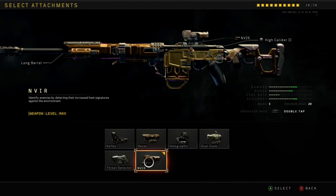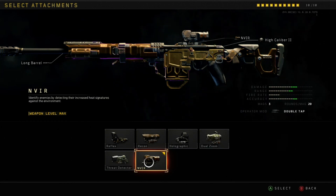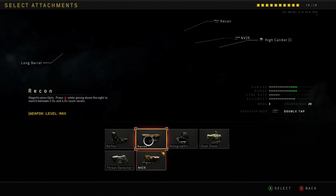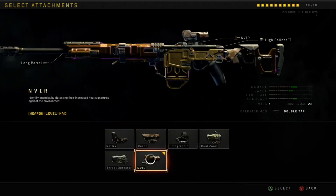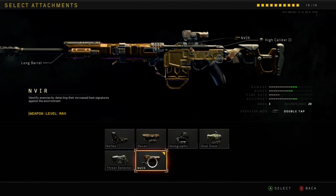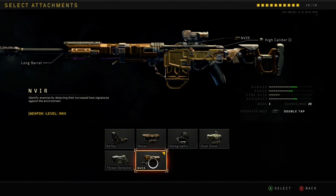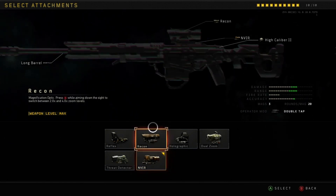Hey everybody, it's 501 again with another video. Today we're going over Black Ops 4 again for the Xbox One, and today I would like to show y'all the most powerful weapon attachment that I've ever found — it's the NV IR, or the infrared attachment. I'm going to show you some gameplay of me using it, and it is absolutely...